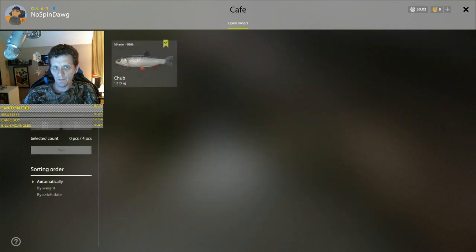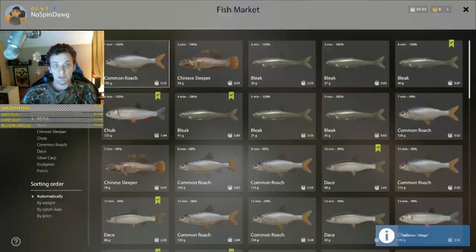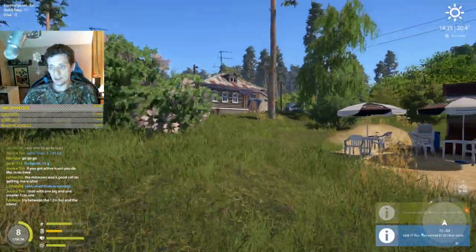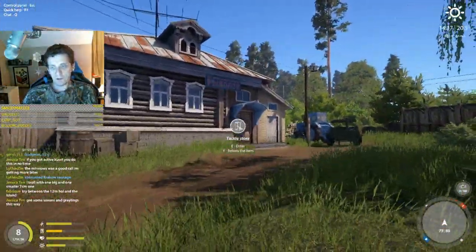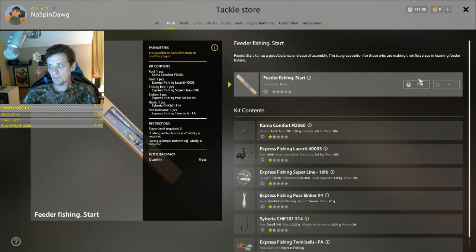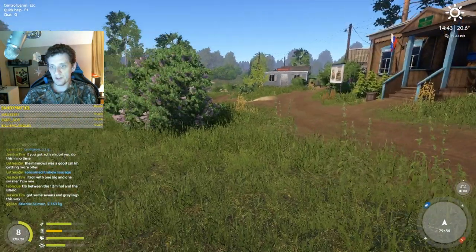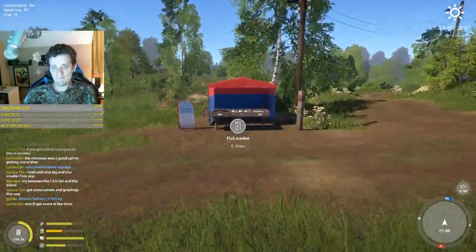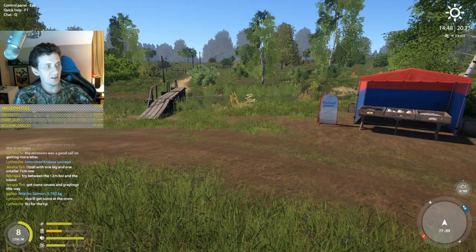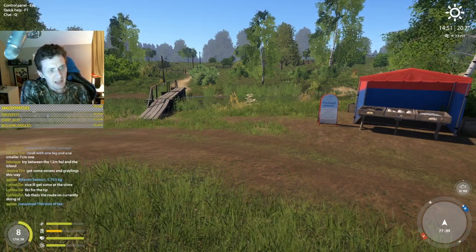Let's see how we did folks - 81 silver plus the cafe orders, we're at 131 silver. So as long as we fish during the daytime next time, we'll be able to get that feeder setup no problem. We'll see what the cafe orders are, do some more float fishing, and get our first feeder set up. Awesome - thanks for watching. Hope you've enjoyed this first episode of our efficient, fun leveling experience - focused on float for now but we'll be feeder fishing soon. I will see you next time.